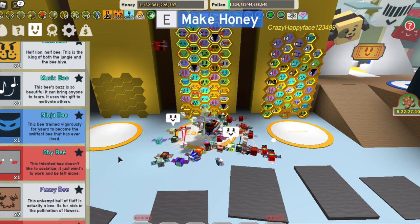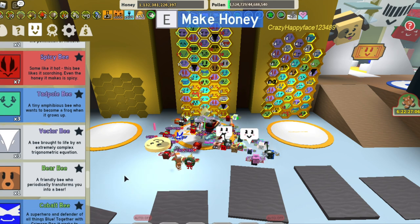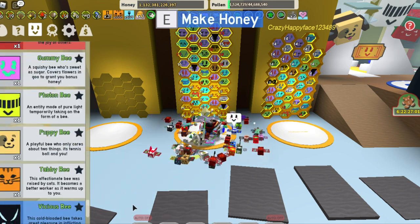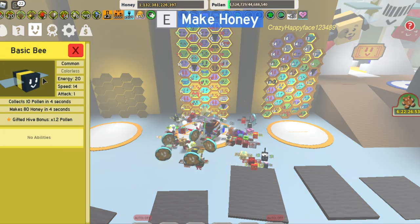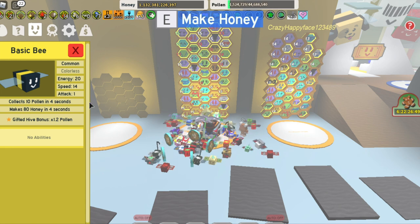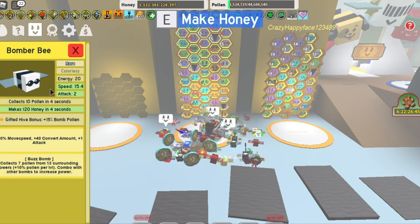But yeah, I'm going to basically go through how to set up a red hive. I'm going to go through all the bees that you need and try to kind of just explain everything because I've been using a red hive for a while now and I am starting to kind of understand everything that you need. So first thing you need is you're going to need to get yourself a basic bee because it has 1.2 times pollen, which is going to be an essential thing in all types of hives.